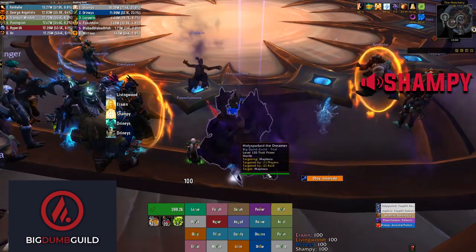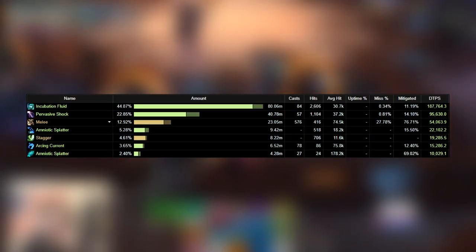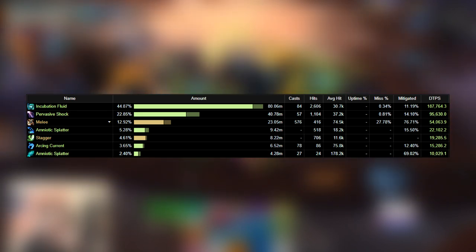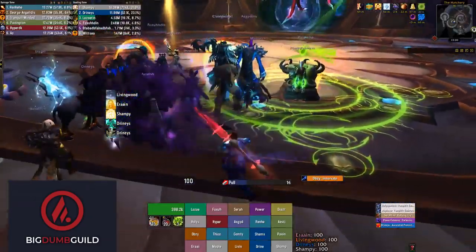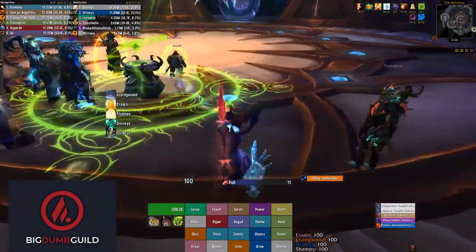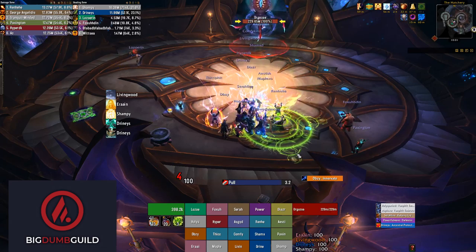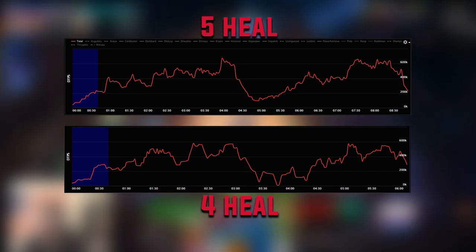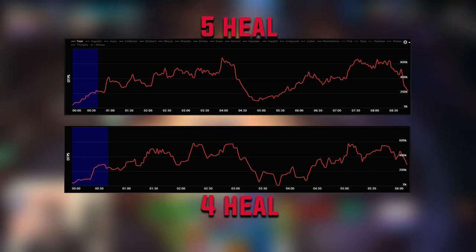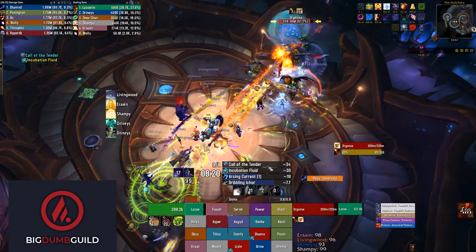Orgozoa is the most healing-intensive fight of this tier by far. The main idea is watching players with the Incubation Fluid debuff and keeping them healthy enough to survive the rot damage, as well as the spike damage from Amniotic Splatter and Arcing Current. The two most valuable healers are Holy Pally and Disc Priest, because of their strong throughput, valuable damage reduction, and relevant DPS to help meet the damage check. Whether you run four or five healers depends on your DPS — if you can skip the seventh Arcing Current cast, run four; otherwise run five, since reducing debuff accumulation reduces damage taken dramatically, similar to Ashvane.